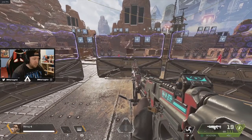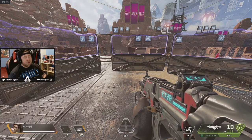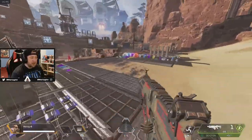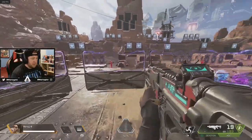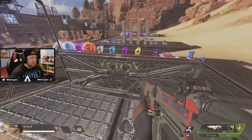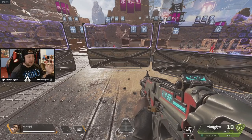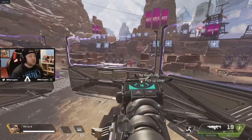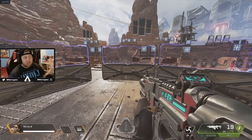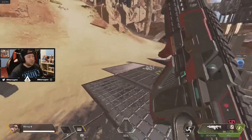If you pick up the minigun after using it, it adds 50% back to your ultimate charging percentage — that's a really nice feature. I don't see too many other legends that have something like that on their ultimates. The fact that picking up this minigun adds 50% back to your charge allows you to use it much more frequently and in tight situations to provide cover fire for teammates to heal or res. So I think her ultimate is pretty cool with that added effect.